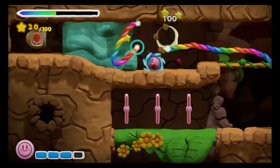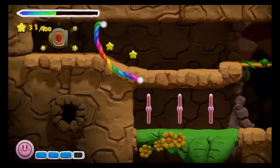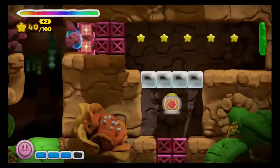After you grab that chest, break this clay here and head into the cannon, and that will unlock that first chest you saw, which is actually the second chest. You'll blast through here, and there's the second chest.